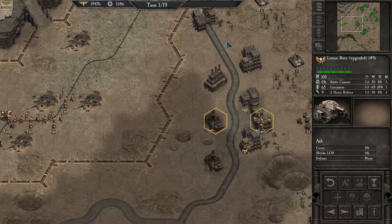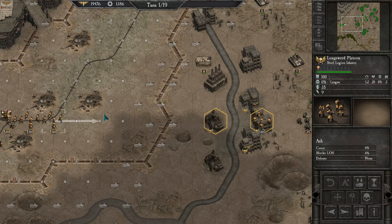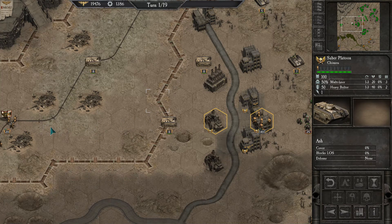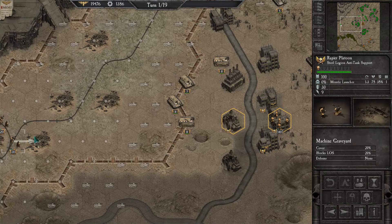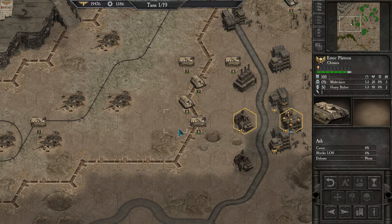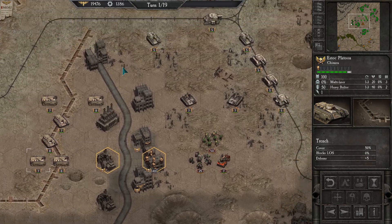The infantry can probably just hoof it — take their chimeras — and try to get to the objective as fast as we can. They should be there next turn, and the armor can at least engage targets for now.